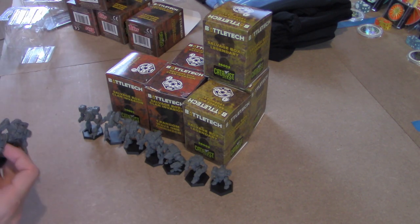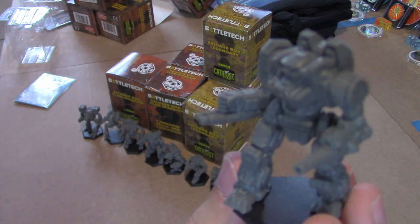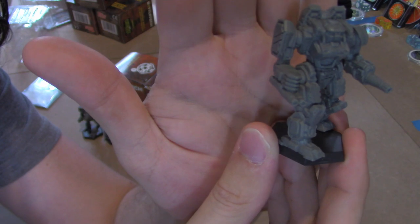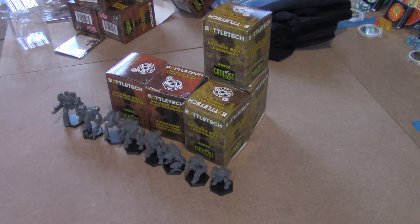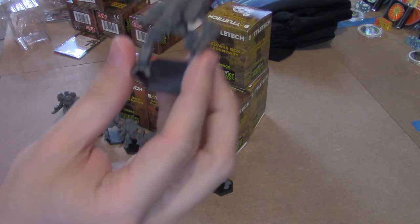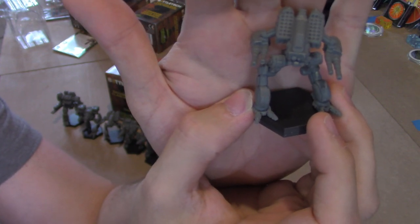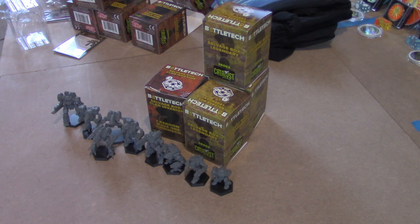And then we have an Exterminator, also known as a Gladiator. This mech looks really, really good, and it's the mech that's on the Kickstarter exclusive box art for their core sets. It's one of their Assault Mechs. And then we have an additional Vulture — if I pull two Vultures out of my ten salvage boxes, I'm not disappointed. I'll probably paint that up and have a huge star of Ghost Bear Vultures.